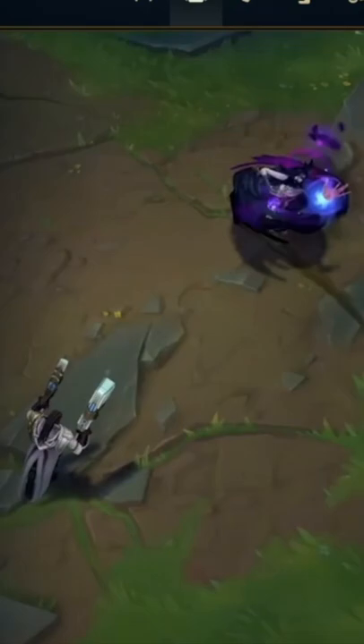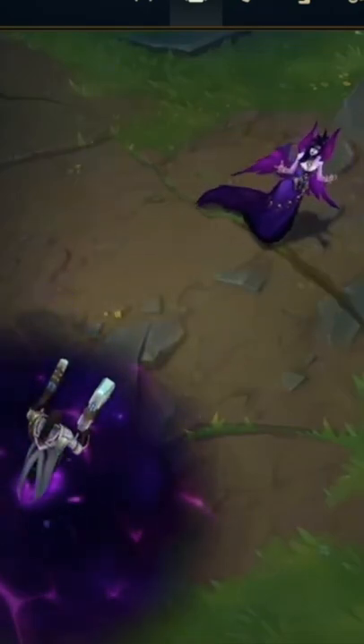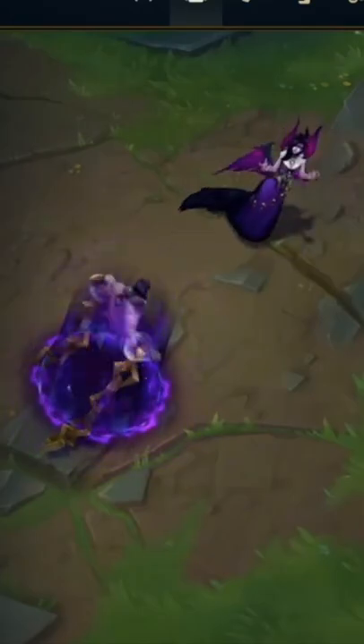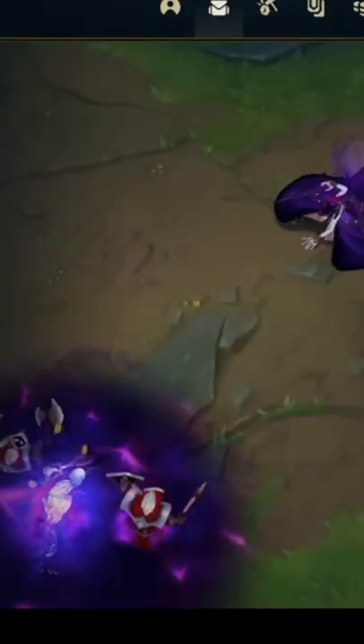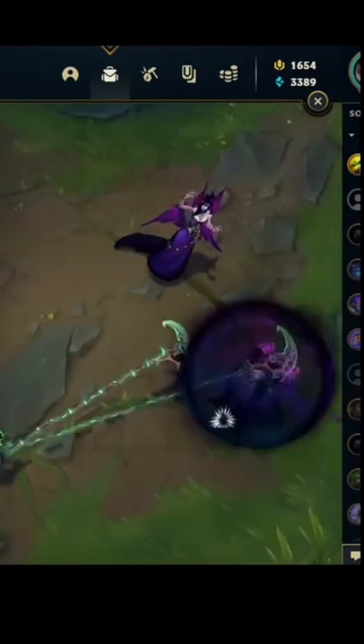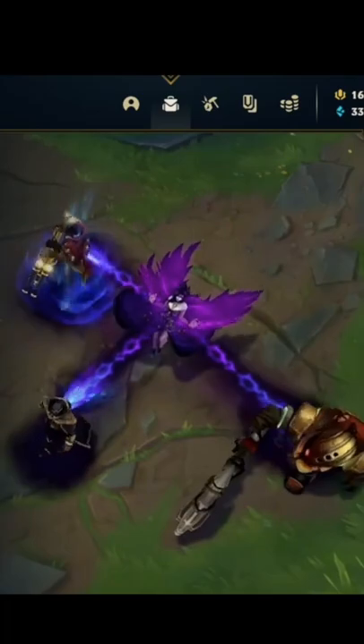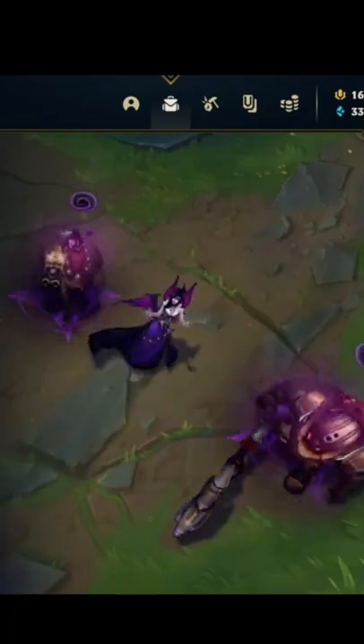Morgana's kit: her passive heals her when she lands abilities on enemies. Her Q is a projectile that roots. Her W is a pool that deals damage. Her E applies a shield that also negates crowd control. And her R sends out chains to enemies — when they're in her circle and the chains stop, they get stunned.